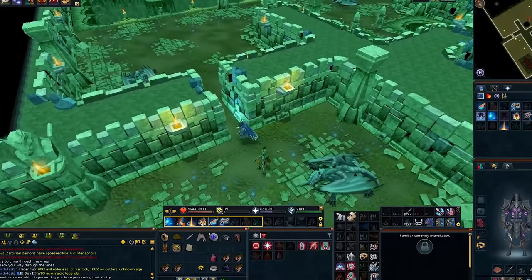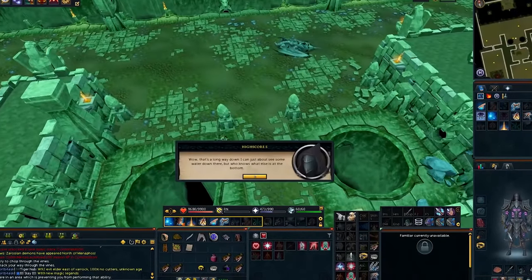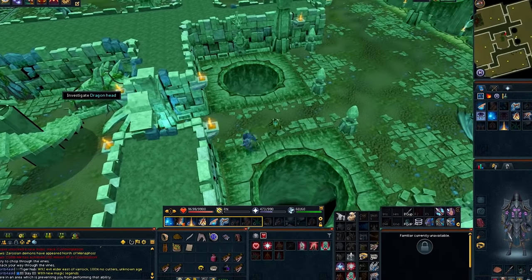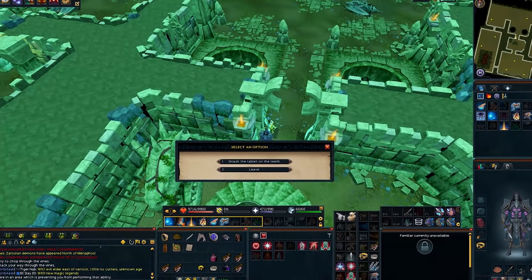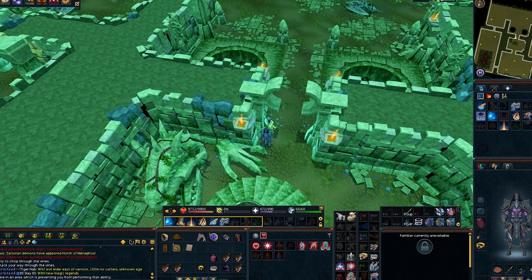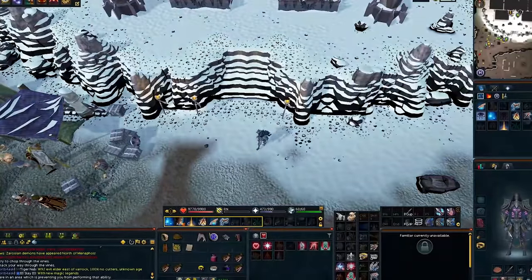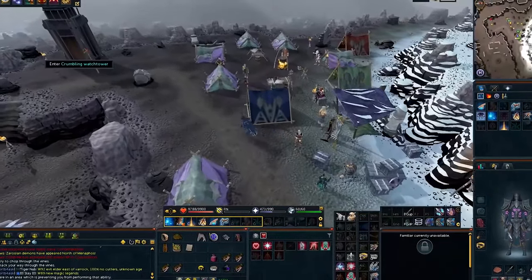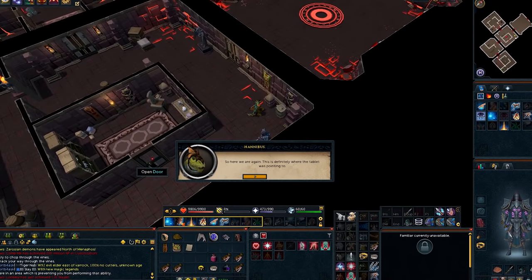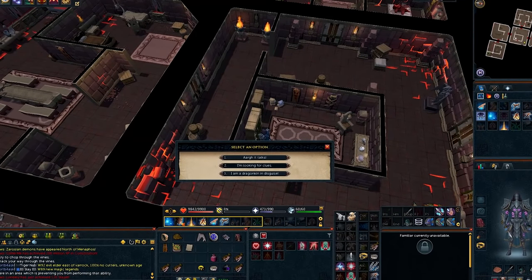Head over into the main area and investigate the pit, select option two. Now investigate the dragon head and use option one. Use your Ring of Kinship to go back to Daemonheim and go into the laboratory. When you get here, enter the main room, investigate the effigy on the shelf, and use option two.